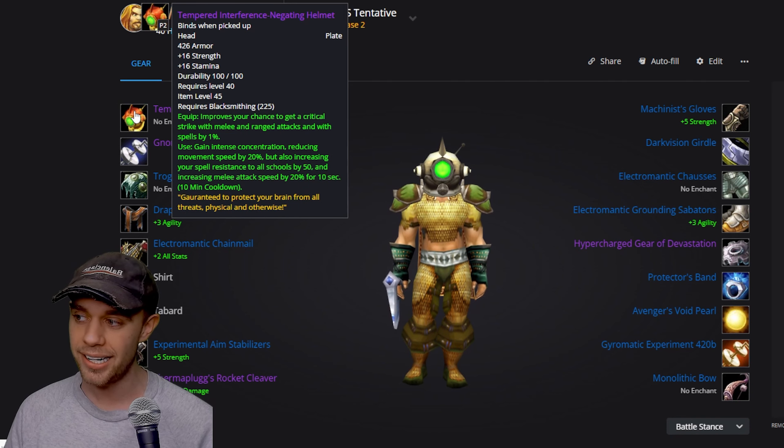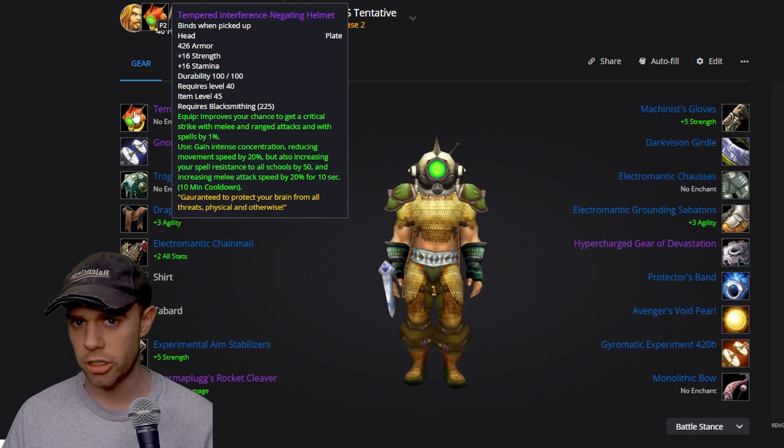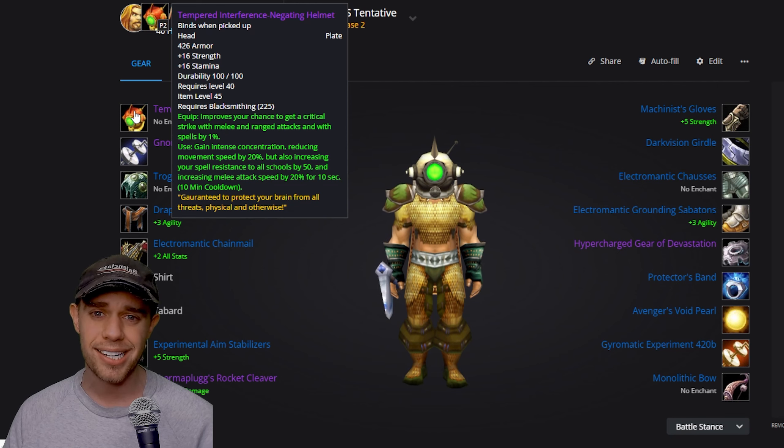Starting off with DPS, we've got the Tempered Interference Negating Helmet on our head. This is going to be requiring blacksmithing. I do think they've confirmed there's going to be a questline regarding this, as it was in Phase 1. Blacksmithing is clearly the way to go for us warriors — that kind of goes without saying.